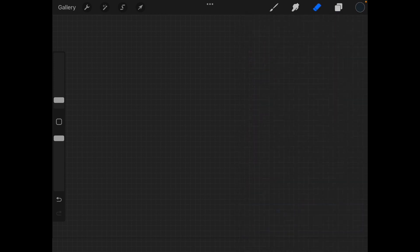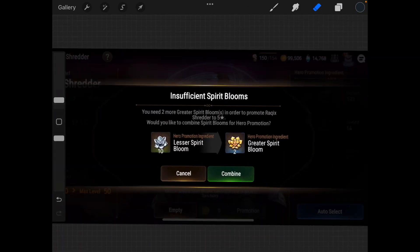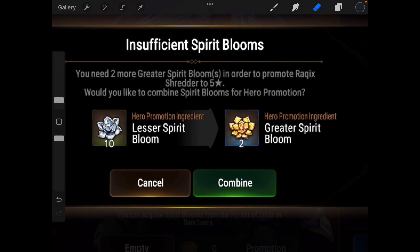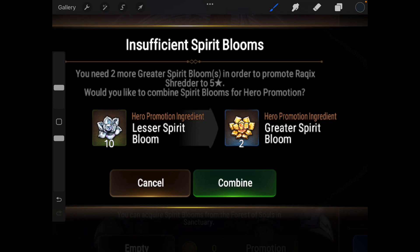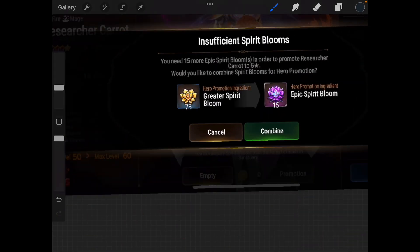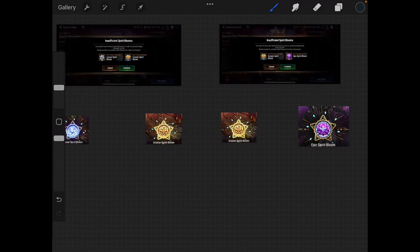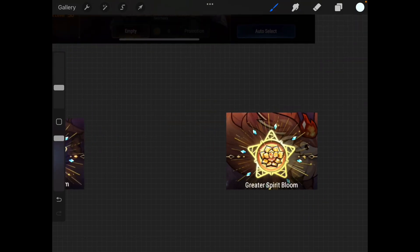There are really two methods you can use to six-star. Let's begin with the conversion method. When you convert your lesser spirits into greater spirits, 10 lesser equals 2 greater, and 75 greater equals 15 epic. This is a 5-to-1 ratio.